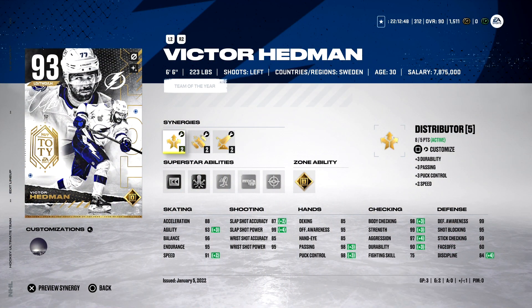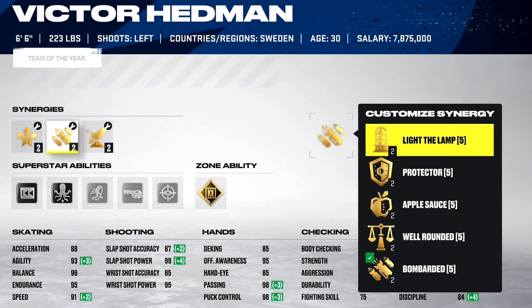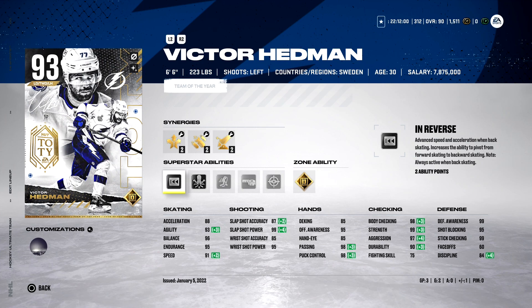Victor Hedman — two goals in three games, both in his player debut because I just did not stop shooting with him. Synergies: Distributor, Bombarded, and Booming Shot. These Team of the Year cards are special — plus two on all customizable synergies. Superstar abilities we'll have active: In Reverse, which I think is a must for a player like Hedman — he's a little on the slower side, 88 acceleration, 91 speed, so In Reverse helps him get back. We're also going with Quick Pick. And for zone ability, Shutdown.